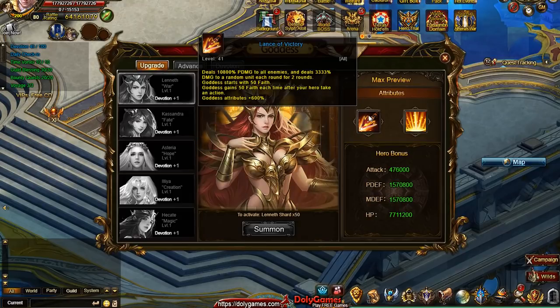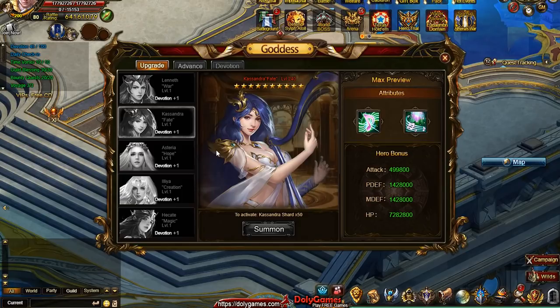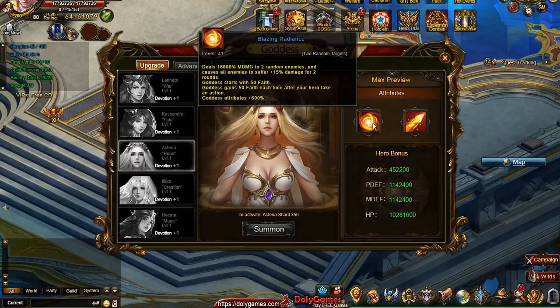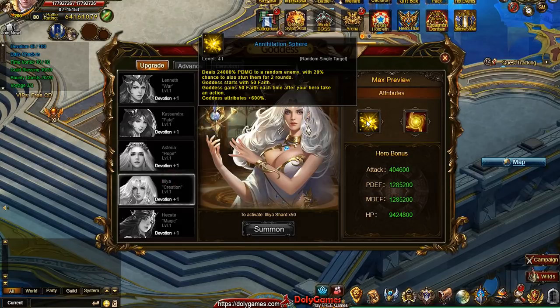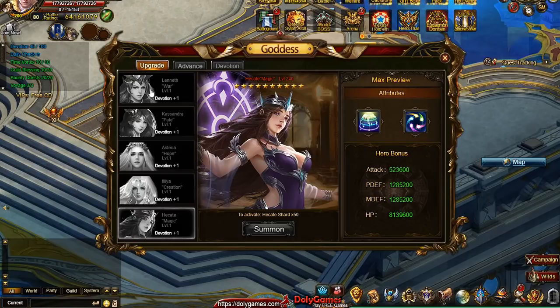The first skill deals 10,000 physical damage — that's insane. The second deals 15,000 magic damage to 2 to 4 random enemies with more effects below. Blazing Radiance deals almost 17,000 damage to 2 targets. Another deals 24,000 physical damage to a random enemy with a 20% chance to stun for 2 rounds. Another is 24,000 magic damage to a random enemy and 1,620 damage to all enemies. So, insane stuff all around.